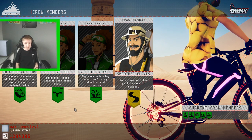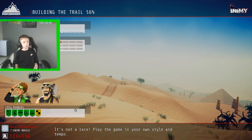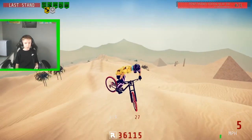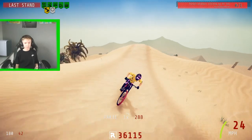I also recommend the smooth curves perk — it smooths out the path and curves in the track. I'll just go for whatever one works. You really need to use fakie balance, and I don't know how long I've been able to fakie, but it's essential.